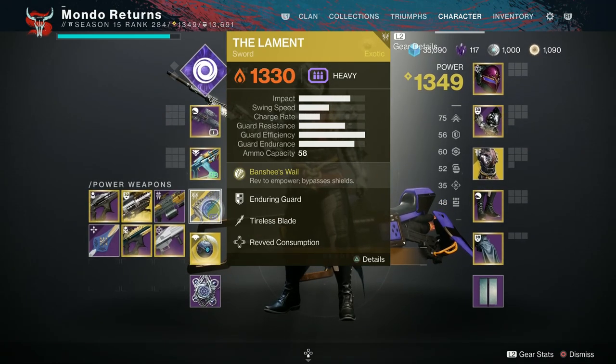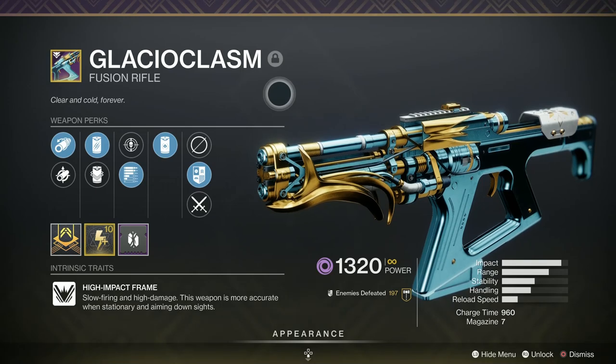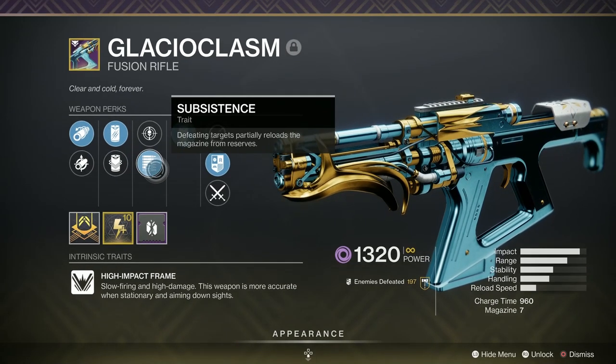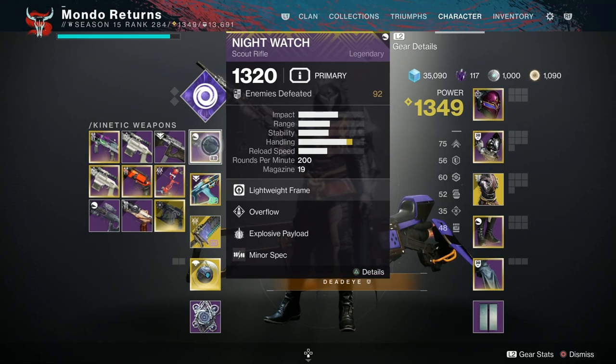The Glacial Chasm comes with Subsistence and Reservoir Burst, which is brilliant for PVE. I get a kill with a full magazine, it will reload the shot I used and I'll still have Reservoir Burst until I haven't got enough rounds to have a full magazine. So it's great, and I've got a charge masterwork. Crazy synergy on the perks.